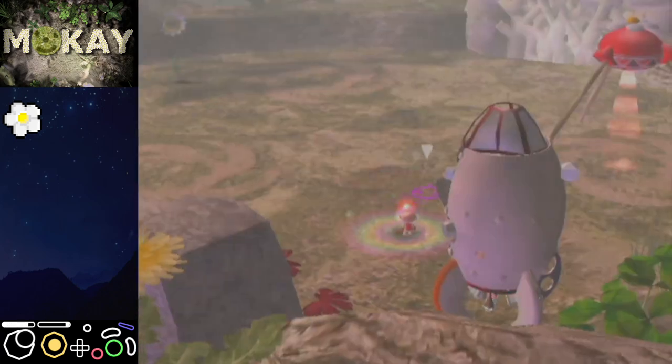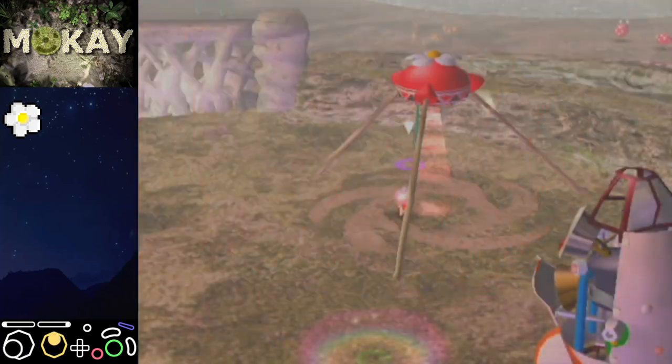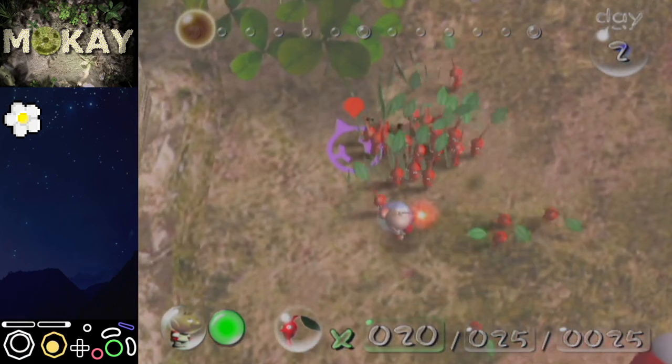I'm not going to explain every play-by-play that I do, but I am going to give you some detail of the route. First thing: obviously withdraw all your Pikmin, destroy this posy, and then flower all your Pikmin.